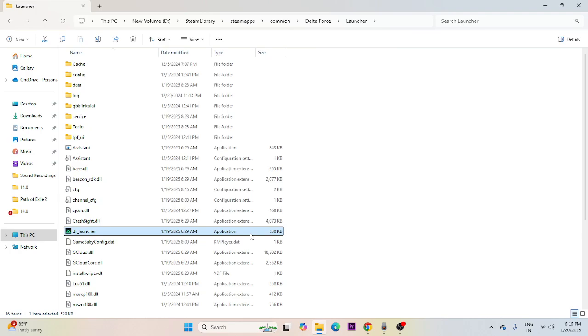From there, go to the Launcher folder and launch the game from there. When you launch the game from the installation folder directly, most probably the issues will be fixed.